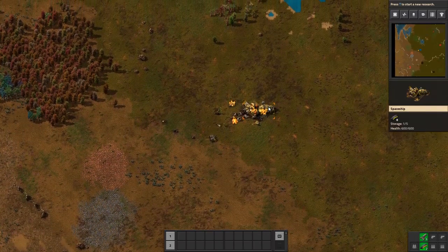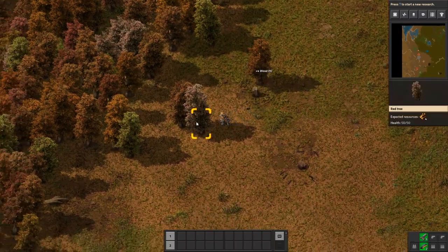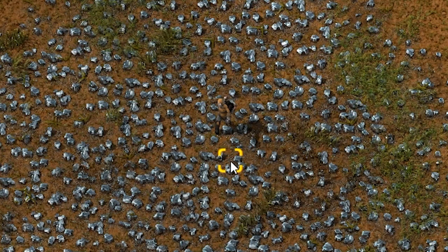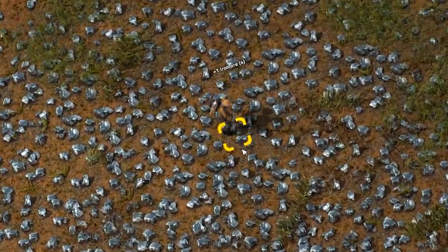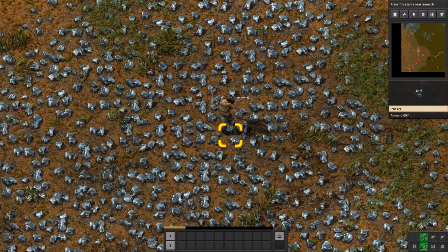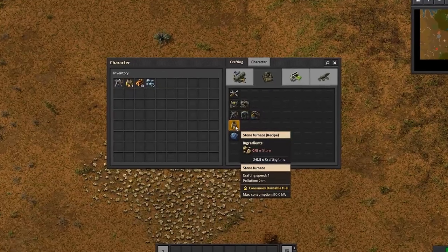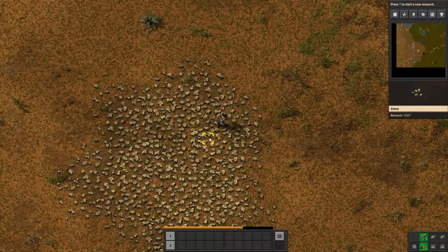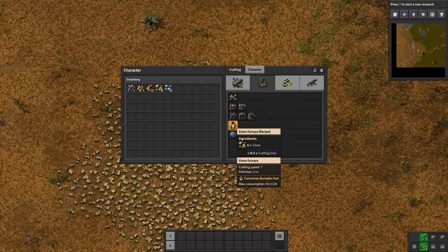We start out on a random map like this. We could do everything on our own, but as in most things in life, you'll spend your entire life making efforts to do nothing - which means at first you have to do something to get to the nothing part. So like my grandfathers before me, I'll mine for iron. We start with the four elements: Copper, Iron, Stone, Coal. We'll need a stone furnace, so we'll need stone. Literally five stones were all we needed to make one.